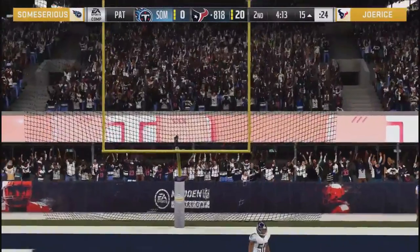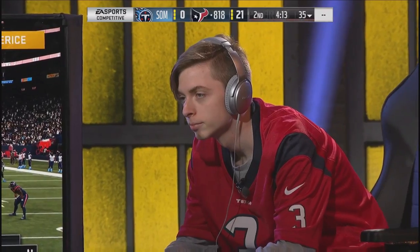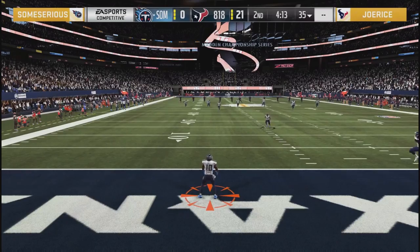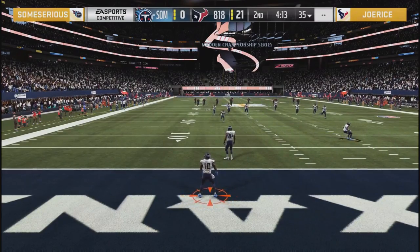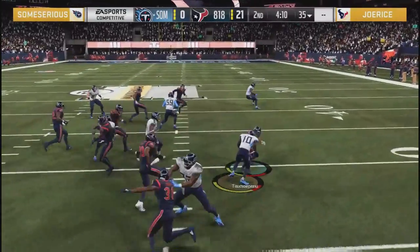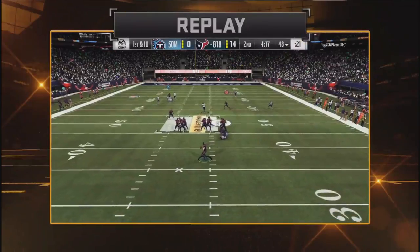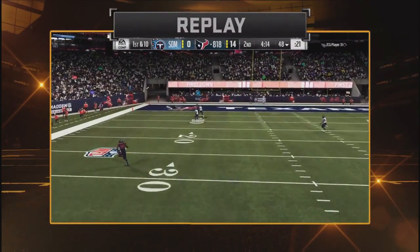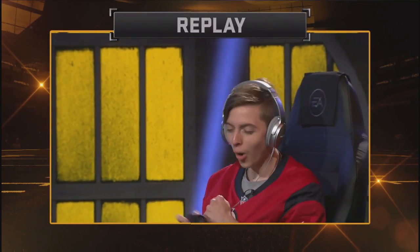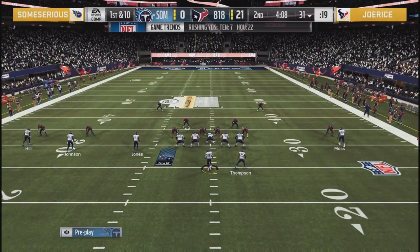That's a 98-speed Andre Roberts - one of the best budget speedsters, and you didn't see him on a lot of lineups. The only players I saw that had him were the 818 boys. So that's not only good on the sticks, but good GM work from Joe Rice. He just says forget about it - goes up top and racks it. If you're Something Serious, you need to do something serious to get yourself back in this ball game.